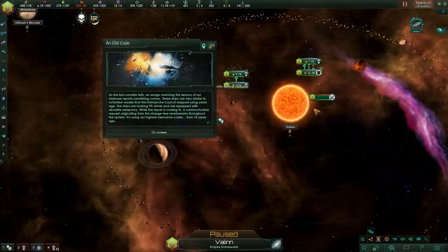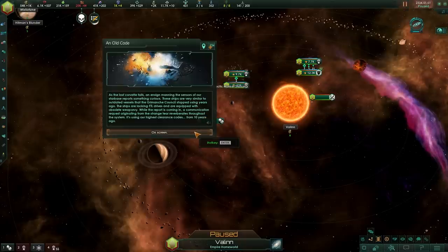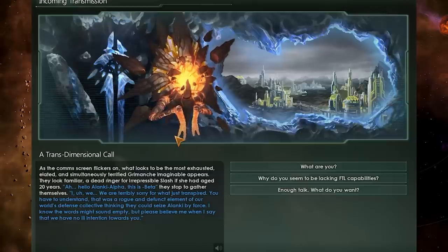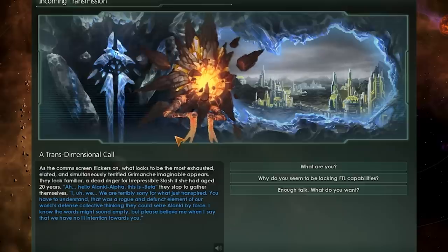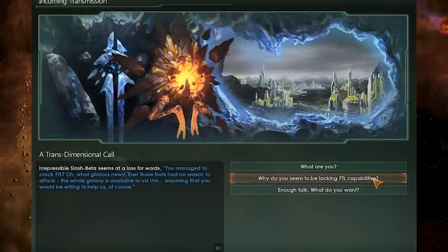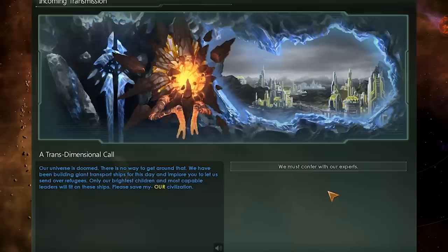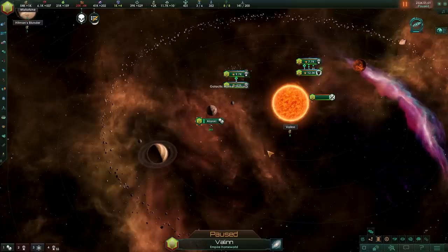Ships will spawn and try to take things out. You will be able to kill those ships relatively quickly. But there is something behind that gateway. An old code, basically. You can talk to people — you can talk to yourself, something that is on the other side. The beta version of you. You can have long conversations with them and ask, 'Why do you not have FTL capabilities?' — because apparently they didn't need it. 'Who are you?' — parallel versions of you. 'What do you want?' — well, we have to talk to our experts, because these people want to be saved. Their universe is, in fact, collapsing.